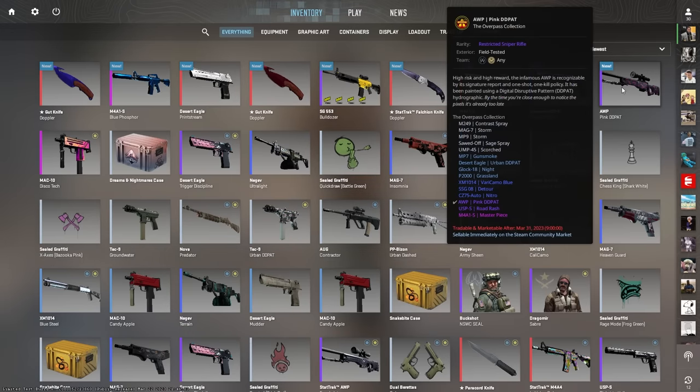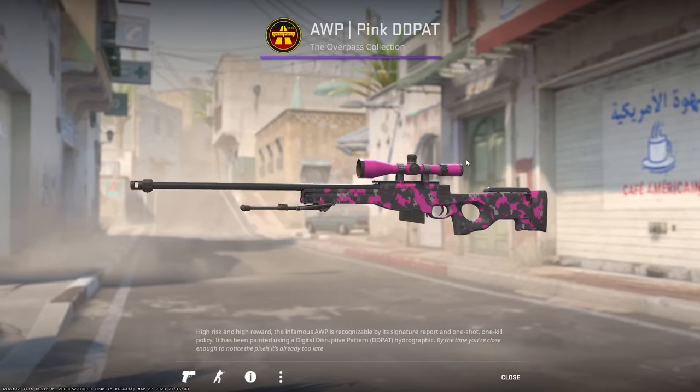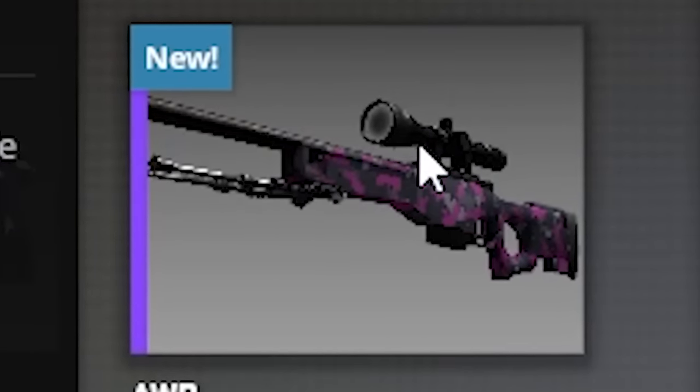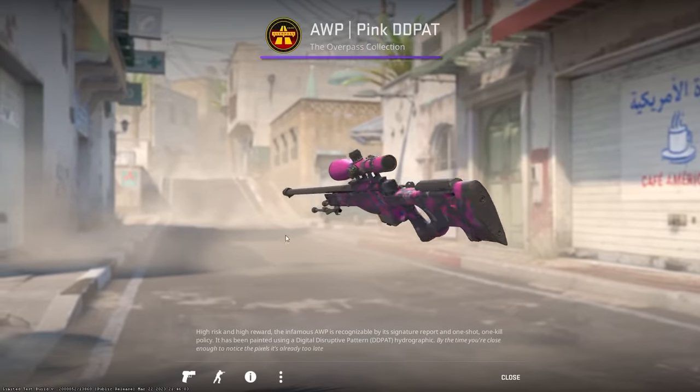Now let's see if they changed the scope on the AWP. They did! You can see even on this small picture it doesn't have the scope colored, but in-game it actually does.